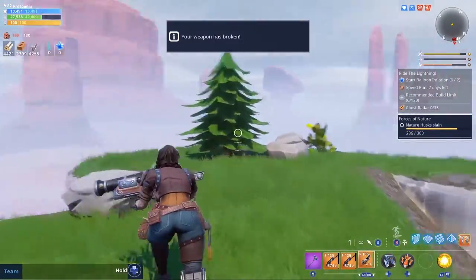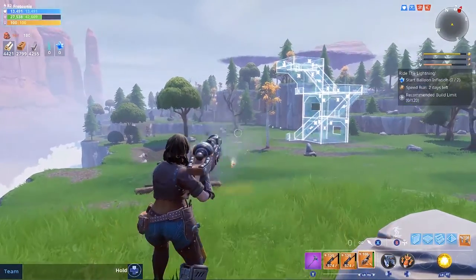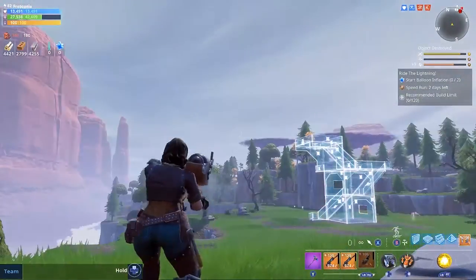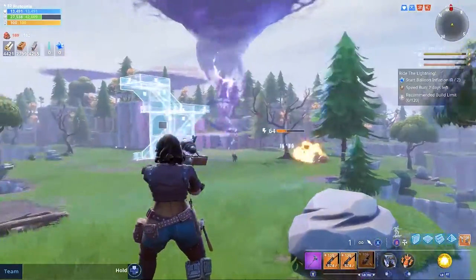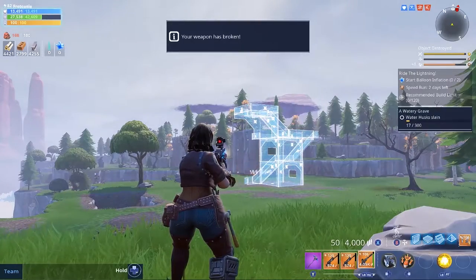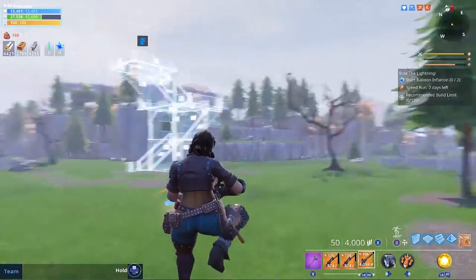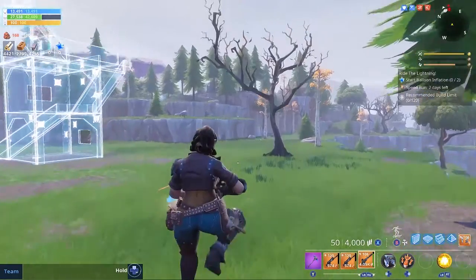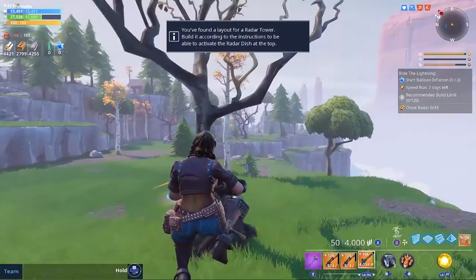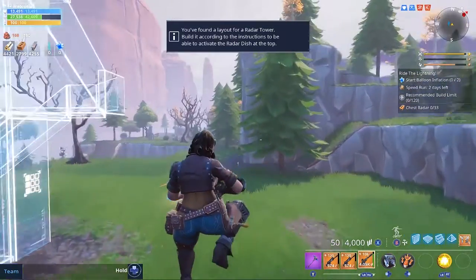Now we're gonna see how long until this weapon breaks. There's nobody around - we're gonna do a shot test. So we got 19 shots off with the Bowler until it broke. That's not too bad. From my understanding, when you guys put the bass down with the constructors it gives them more durability. I don't know if it increases the power or gives you more durability or both. I don't use constructors so don't crucify me - I'm just doing a quick little review.